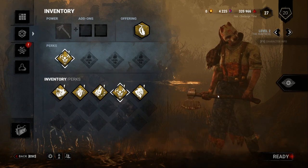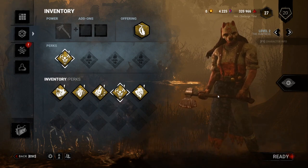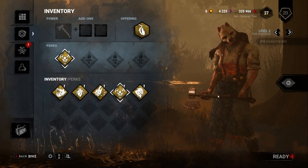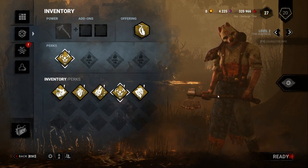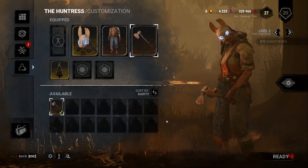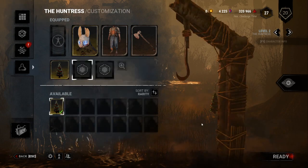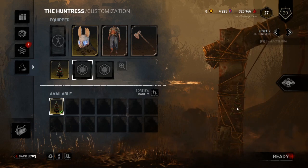I thoroughly enjoy playing as both killers and survivors. Killers are each different and unique — survivors once you have all the perks on one are kind of just a skin, but killers are unique in their own way, with some more powerful than others. You also have different cosmetic items you can throw on your killer to change how they look. Charms for killers are going to show up on the killer hooks during a match.